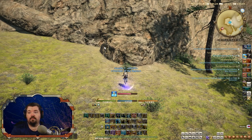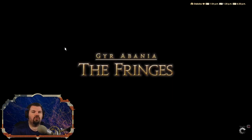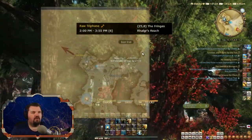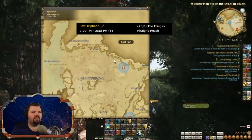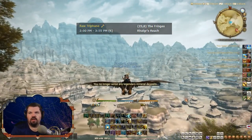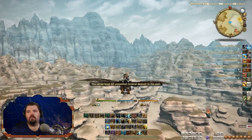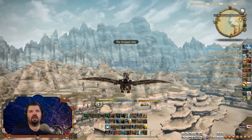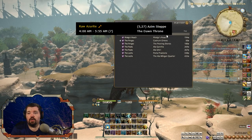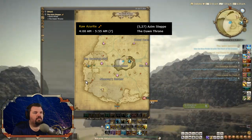We'll go to the next spot which is the Fringes to get raw triphane. Basically you'll go to each of these six spots twice per real-time hour — during the a.m. and p.m. rotations. The raw triphane will be right over here by the Schism. We got the notification and the unspoiled mineral deposit opened up. The next spot will be Ala Mhigo Step, the Dawn Throne, at coordinates 5, 27, which is down here south of our location.